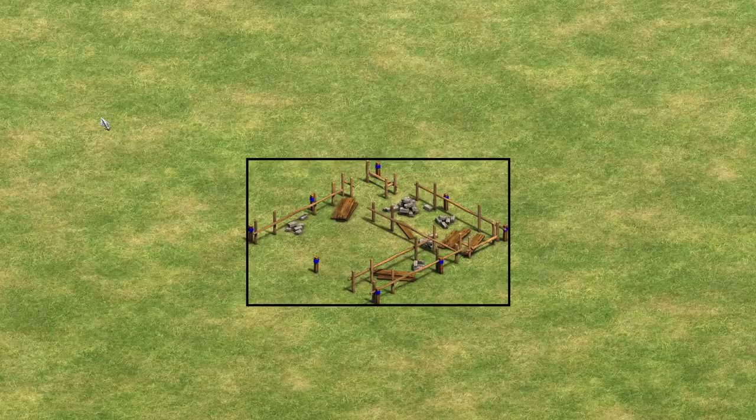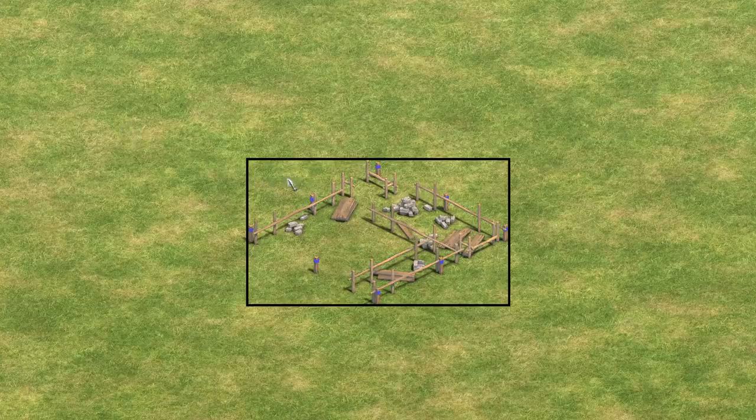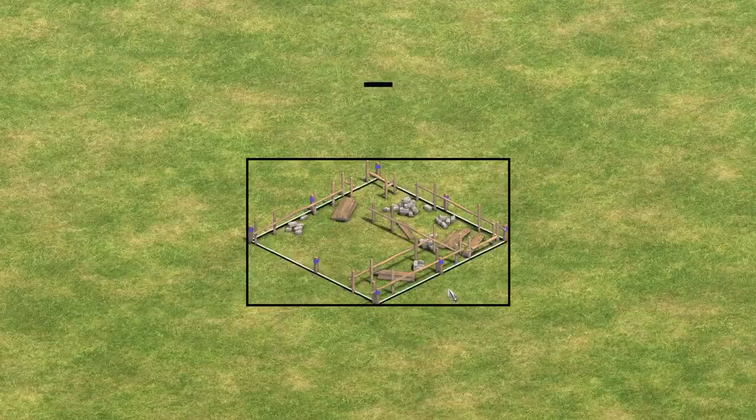Now let's try out an archery range foundation. We'll put the cursor again inside of the box and in the top left of the graphics, but this time, even though the cursor isn't over the foundation, the foundation is still highlighted. Moving the cursor around the foundation, we see that it is highlighted whenever the mouse cursor is anywhere inside of the bounding box — defined by the topmost, bottommost, leftmost, and rightmost pixels of the foundation graphics. Even when the cursor is far in front of the building but not on top of the graphics, the foundation is still highlighted and selected when we click.